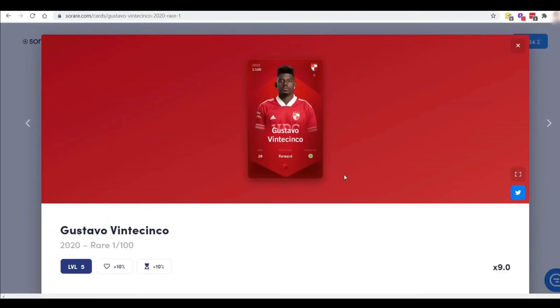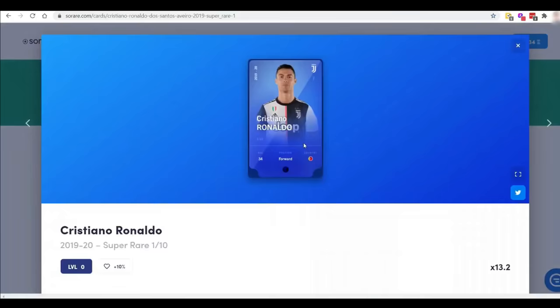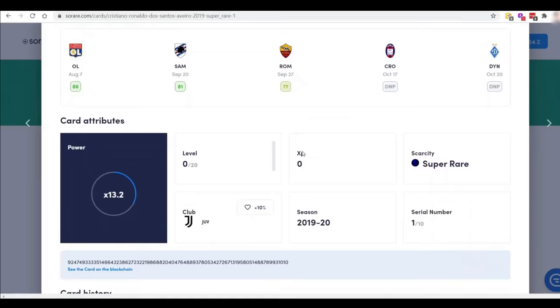Your squad grows in strength with each point scored, allowing you to participate in higher levels and win more money. It's one of the most popular blockchain games available right now. SoRare already has official licenses with 135 teams including Liverpool FC, Real Madrid, Bayern Munich, and Juventus, and is constantly adding more. This means you can buy some of the world's finest and most known players right away on the platform.